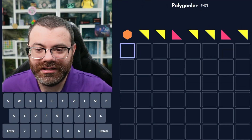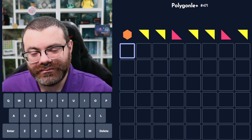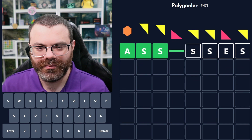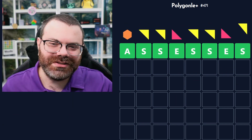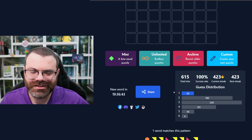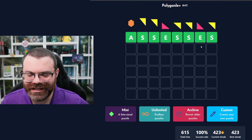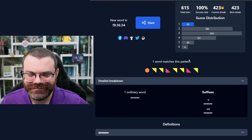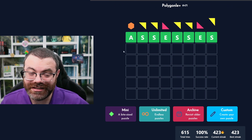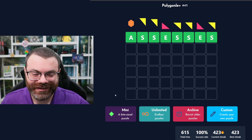Let's do Polygonal. I think this is just Assesses. There we go - was that the only word? That was literally the only word. Yeah, like what else would it have been? Nothing obviously - you just can't form a word like that other than with S's and E's. This is one you get in one or you do fillers, and fillers will get you the answer pretty quick because you're going to try E's and S's and A's. Nice and easy today - I like that. Nice to have a little break.